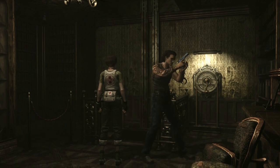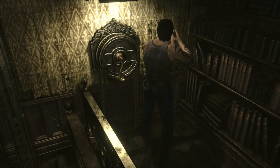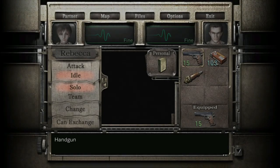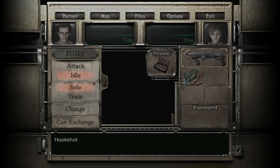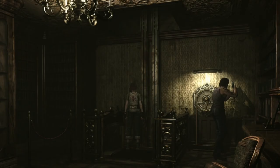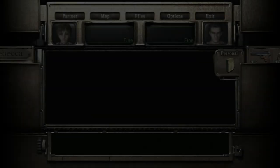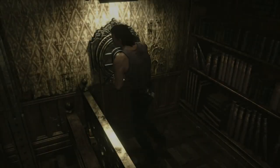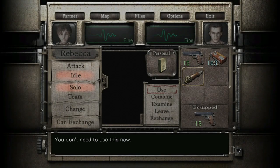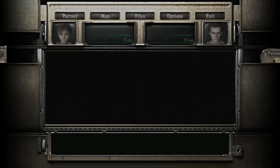Now split up - turn to Rebecca, place her on the lift. Make sure Rebecca's got the hook shot - yes, she does. Switch to Billy and use this mechanism - interact with it and use the crank handle on it. Make sure Rebecca's standing on the lift. Once you've used the crank handle, use the lift and that'll send Rebecca up.